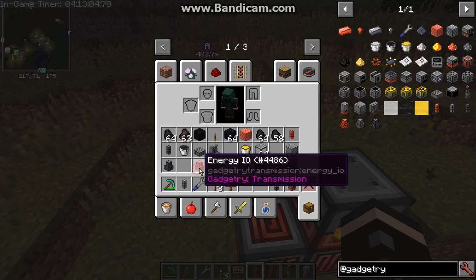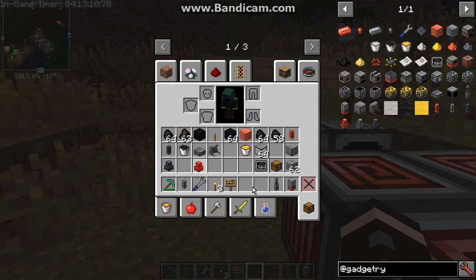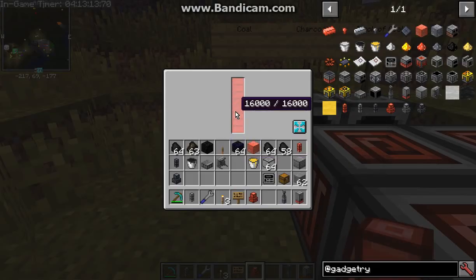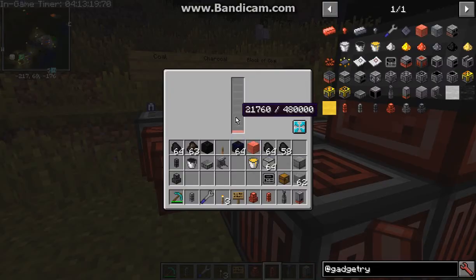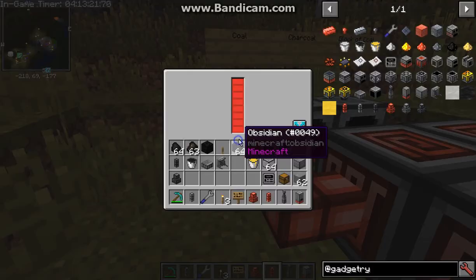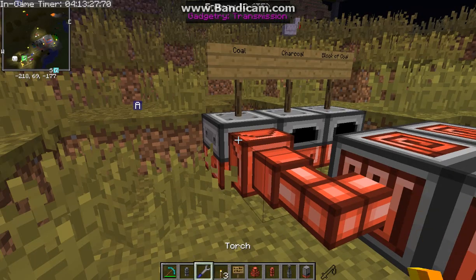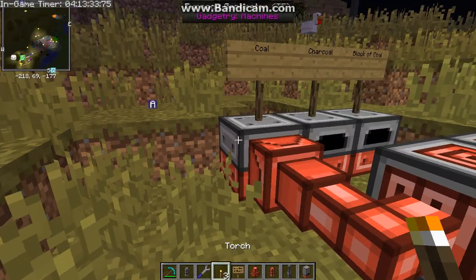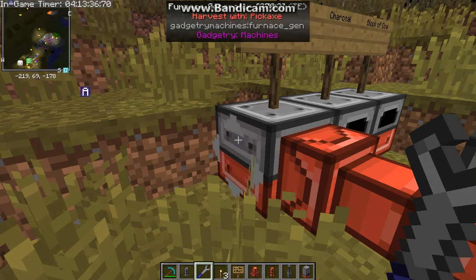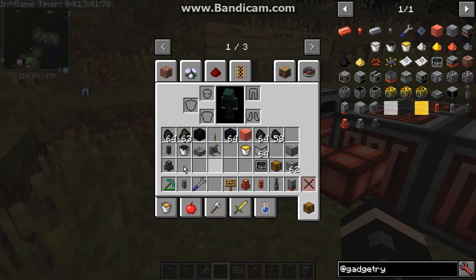The IOs are used for outputting specific things from a certain side. I use these sometimes, whether it be the power one. It can work, but it depends on how you use it. I assume you can use these just in case instead of the wrench, but the wrench probably might be helpful in configuring which sides are active or not. So you can do that for outputting, that for inputting, and then that's nothing. The pipes and nuggets are pretty simple as well.